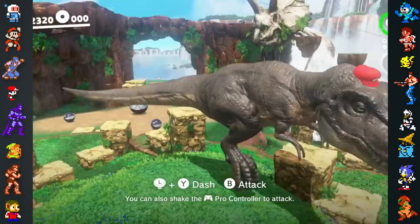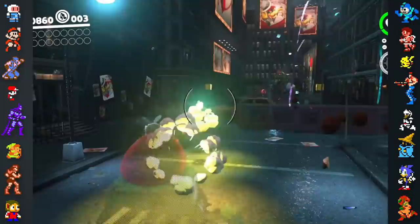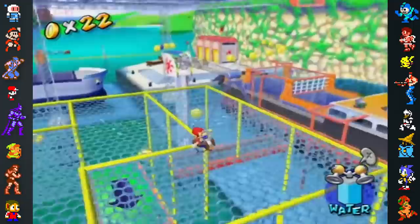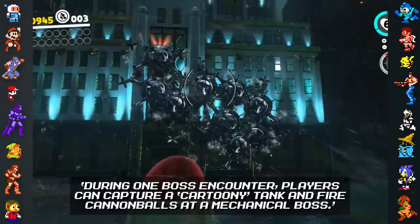The Sherm enemy might be named after the American M4 Sherman tank, which was frequently used during World War II. The Sherm seems to be connected to Odyssey's unusually high age rating for a Mario game. Odyssey is the first core Mario title to receive a B age rating by CERO in Japan and an Everyone 10+ rating by the ESRB in America. All previous core Mario titles were rated A for all ages in Japan and E for Everyone in the states. The ESRB's own notes state that during one boss encounter, players can capture a cartoony tank and fire cannonballs at a mechanical boss — this seems to point the blame at the Sherms.